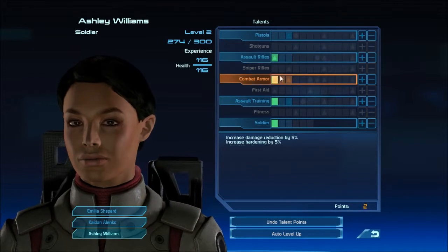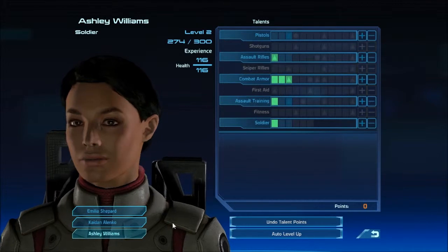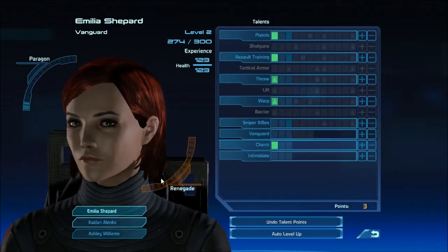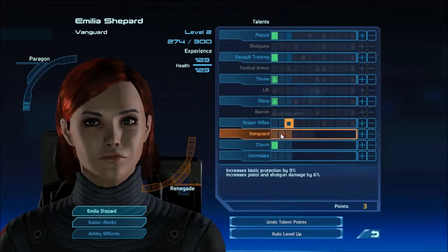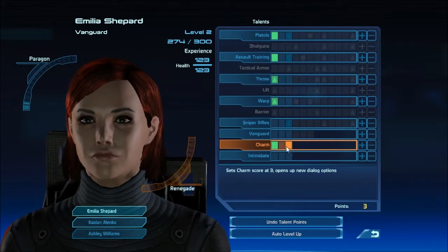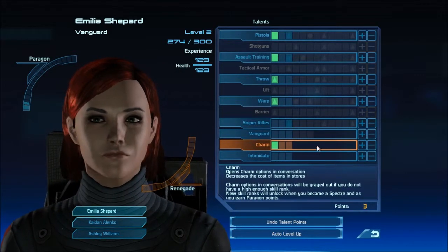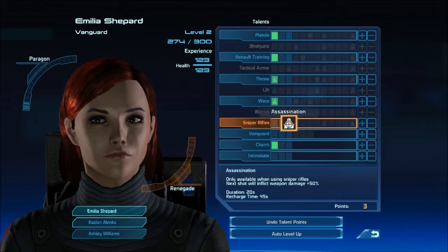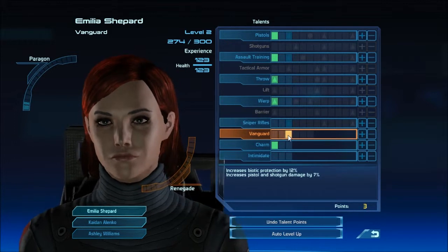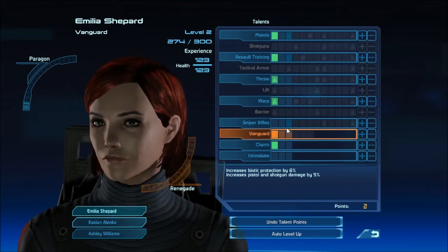I'll give her a combat armor. Shield boost is nice, we'll go with that for now. I leveled up too — Level 2. I'm going to put one into charm every other level to a certain point, to about here. Sniper rifles — don't really need that just now. Vanguard. I haven't used any biotics yet. Put one into there.